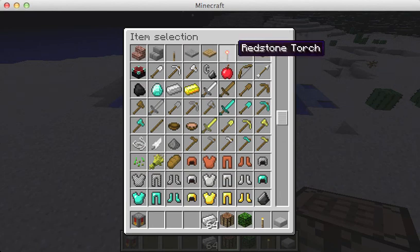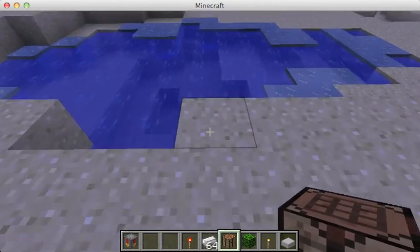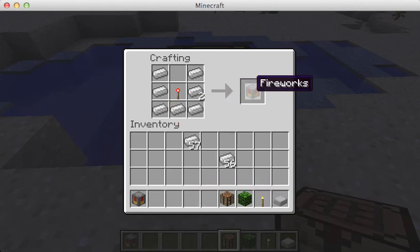So basically what you need is a redstone torch and some iron ingots, and then you can take a crafting table — and yes, you can do this in survival mode. You need seven iron ingots and one redstone torch. Place it in the crafting table, and you get this block called the Fireworks Block.